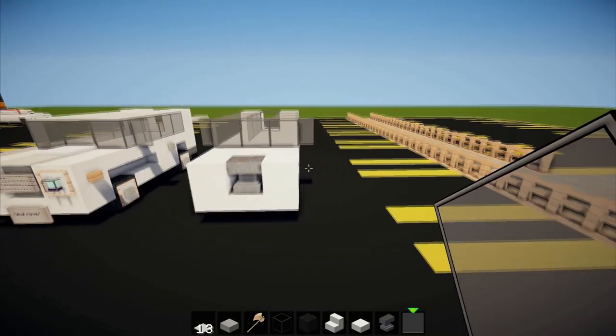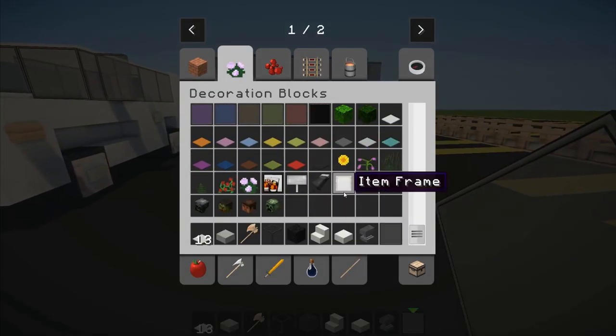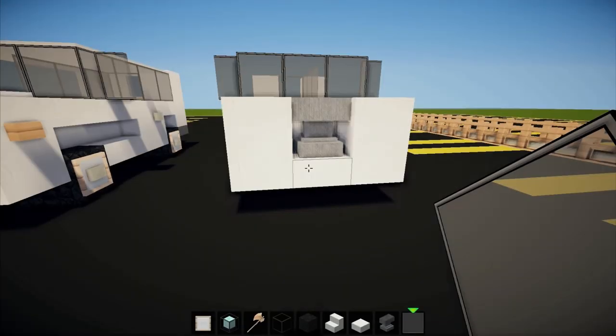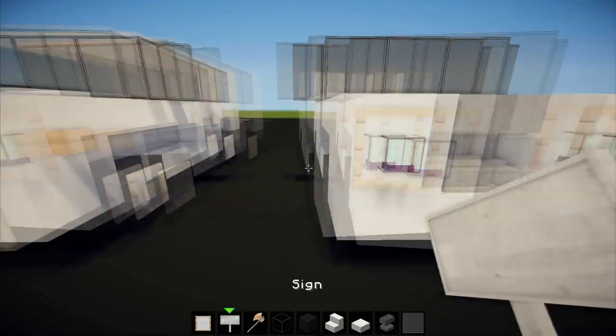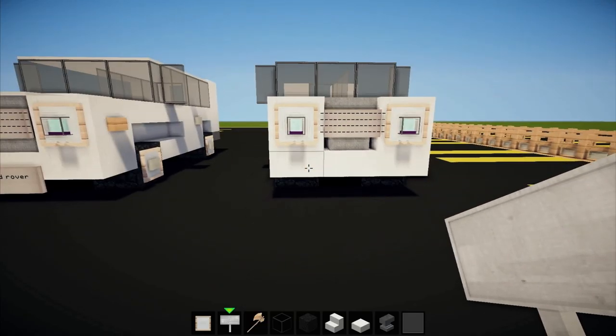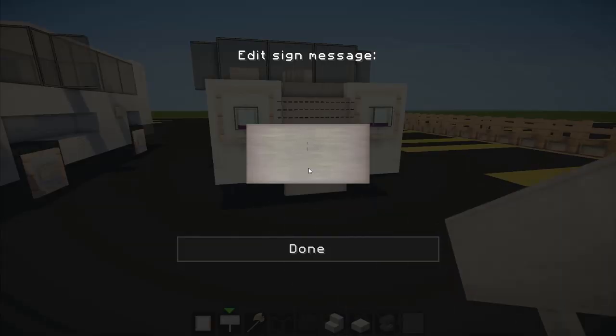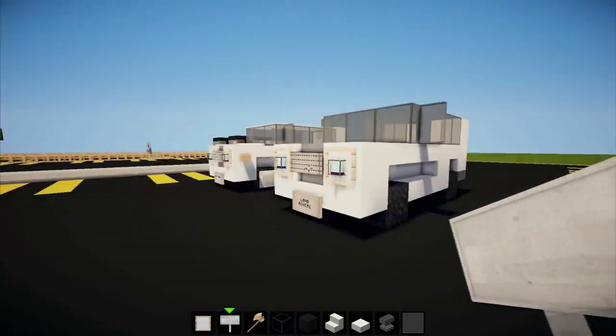Actually, that's for the wing mirrors — sorry, I'm not very good at cars! Now we're going to get item frames and our beacons and place them there like that. Then hold shift and place a sign over that for the grill — hold minus, space, minus, and do that until you can no longer fill any of the spaces. Place one here, type in "Land Rover" — and yeah, that's about it for the front.